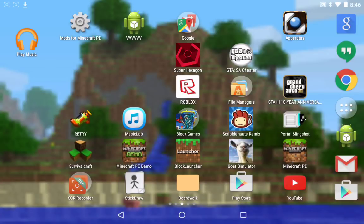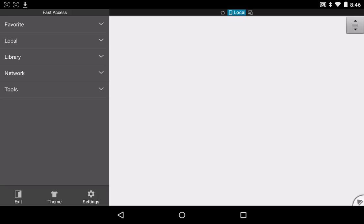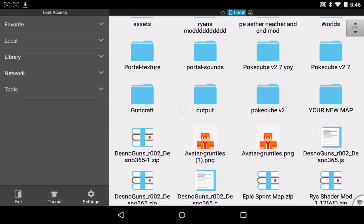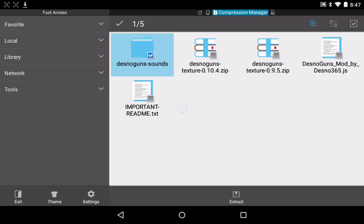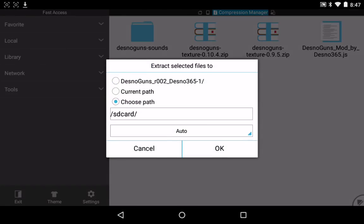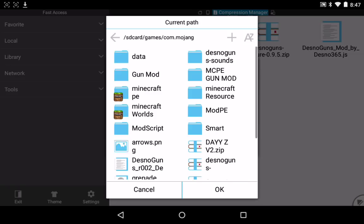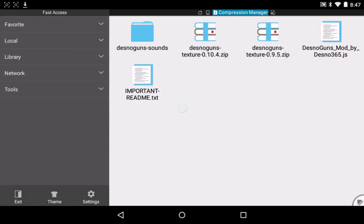The tutorial: first, you will need to download the mod, which will be in the description. Then you'll need to download ES File Explorer from the Play Store. Open it — you will be brought to a page that looks similar to this. Find your download folder, find Desno Guns R002 Desno365.zip, open it. Copy the Desno Guns sounds by holding your finger on it, click Extract, click Choose Path, click the SD card, go into Games, then Mojang, and just copy and extract it there by clicking OK. I've already done it, so I'll click Cancel.